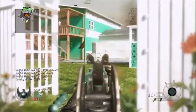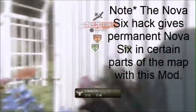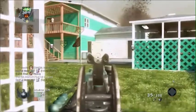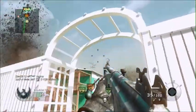The other one is the Nova 6 hack, which replaces your concussion grenades. You'd get the concussion grenade, throw it, and it would do this to the enemy's screen — and I think to allies' screens as well. I'm actually on the same team as the person that has these hacks.